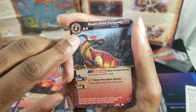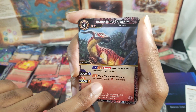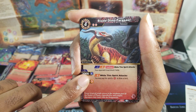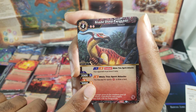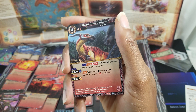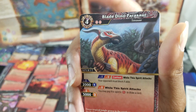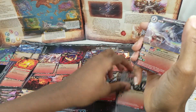Blade Dino Parasaur is a four-drop with two reduction. It's a Pterosaur Spirit with Confront — when this spirit attacks, the opponent must block if able. One core is 2000, three cores is 5000. When the spirit attacks you may pay this spirit's soul core to draw a card, which I tend to do every time.